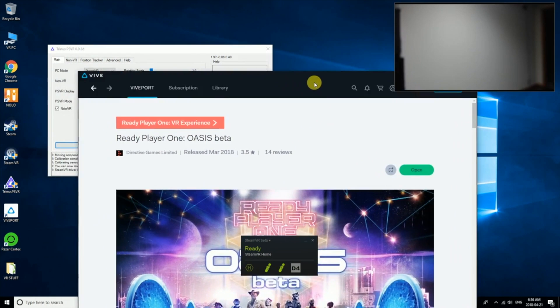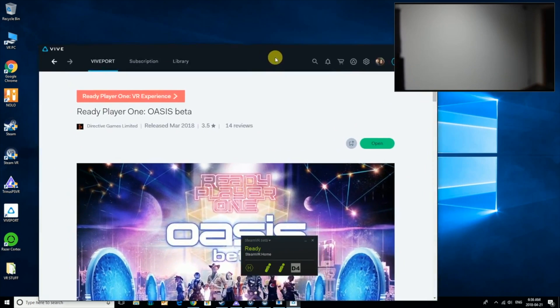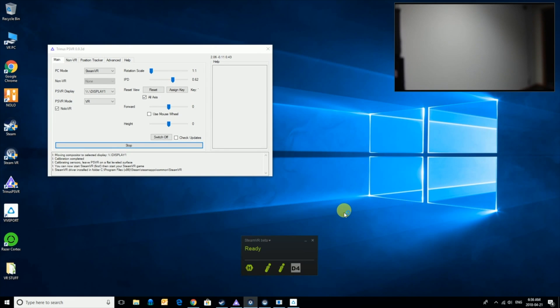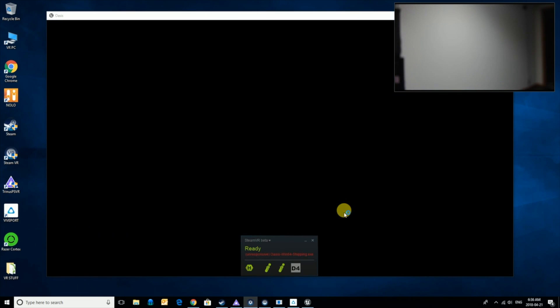I'm ready to play Ready Player One. I've got the Vive Store ready to go, I've got my camera spun around, and all I've got to do is hit open. When I do that, it's going to actually mirror my display on screen for me, which is nice — I don't have to worry about mirroring it from SteamVR. So I'm going to hit open, and here we go. That should start to load up. I'm going to get my headset on so you guys can see what I see.